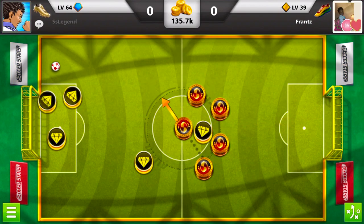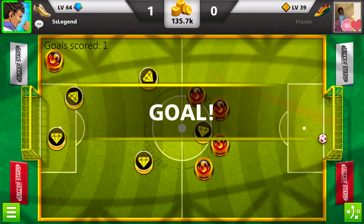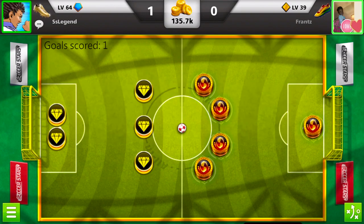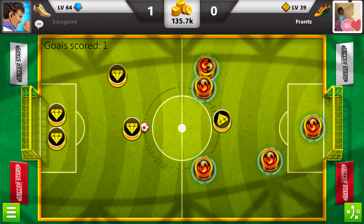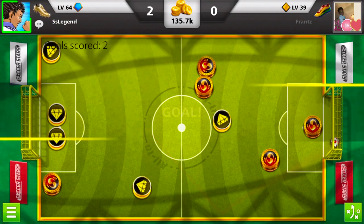Now here, I'm playing with the deluxe team, but I'm playing against the striker team. Between the both of us, we have the highest aim teams in the whole game. My team has plus two aim, and his team has plus four. But he was giving up a lot of easy goals in this game. And what happens will probably surprise you.